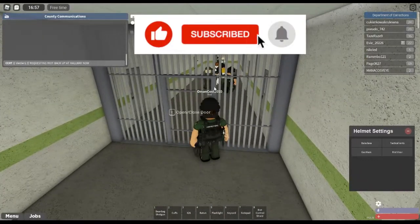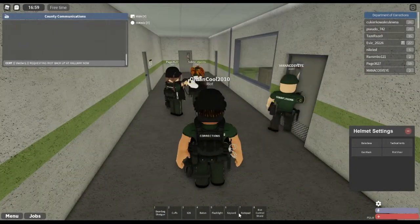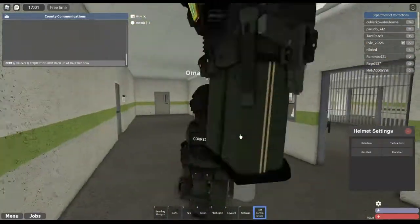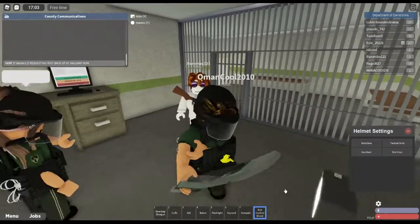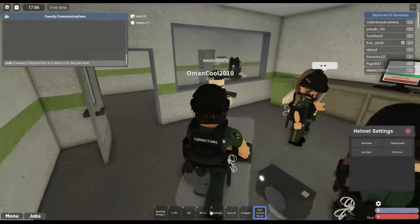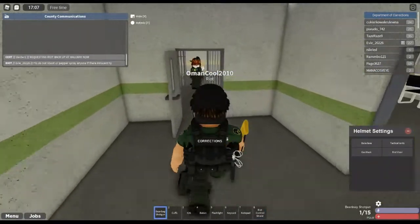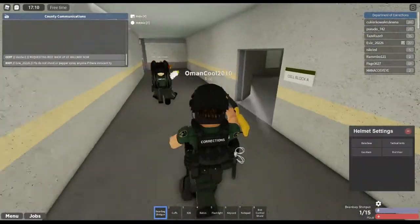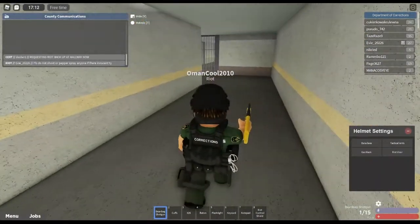We're currently responding to a call of riots, back up here in prison. We got a shield. It says no - you can tell I've not played for a little while, been an update clearly. A medic with a gun - I think he needs arresting. I don't know what is currently going on. I'm just going to get out our beanbag shotgun because this is always the go-to. We're going to clear each room one step at a time. We've got one inmate in there but he doesn't seem to be doing anything.